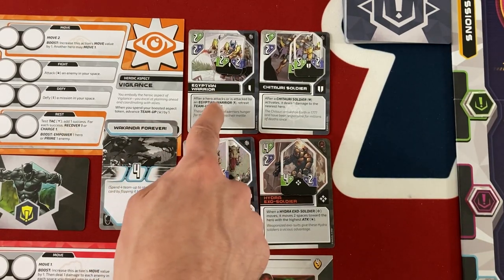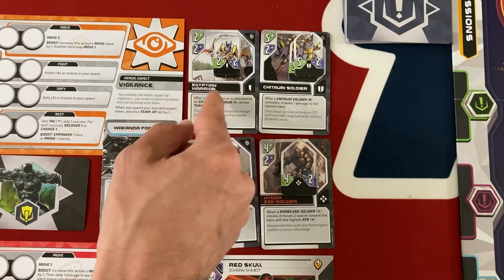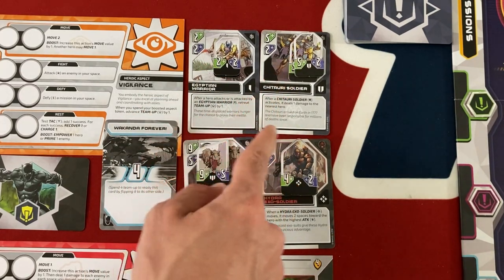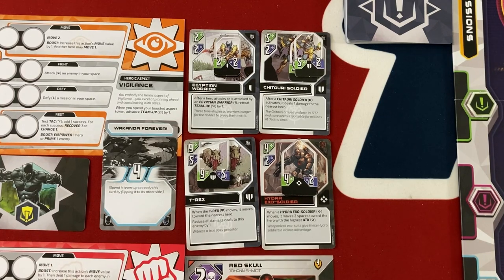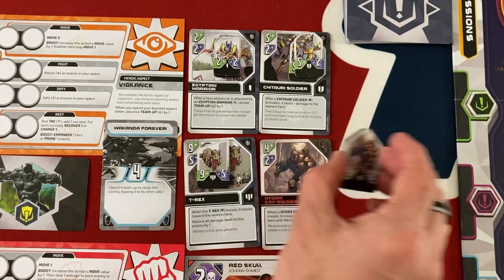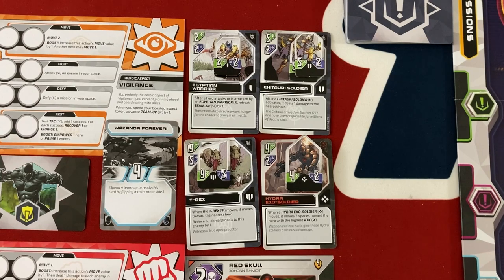Now for the enemies: Egyptian Warriors — whenever they attack or are attacked by someone, we lose one team-up, but they only have two health and two attack. Chitauri Soldiers have five health and after they activate, they deal one damage to the nearest hero — just shooting us from across the board. The T-Rex reduces all damage dealt to it by one, has nine health, and when it moves, it moves towards the nearest hero. Hydra Exo Soldiers have four health and two attack, and when they move, they move two spaces toward the hero with the highest attack stat — basically always Captain Marvel.